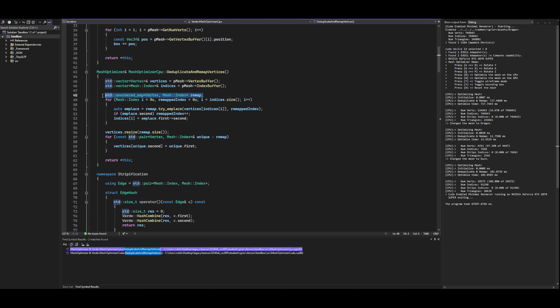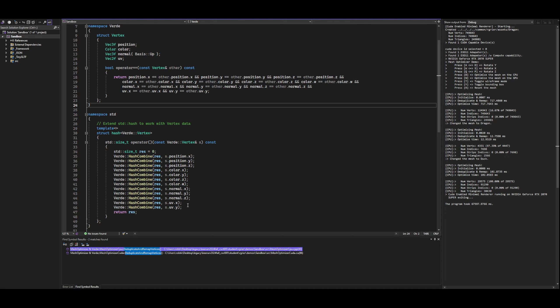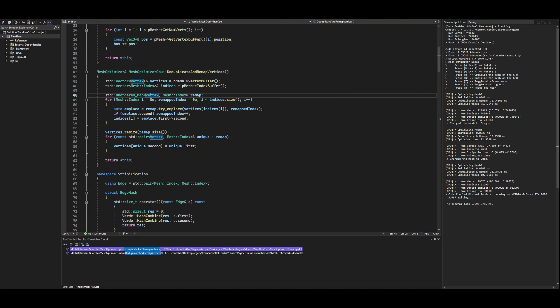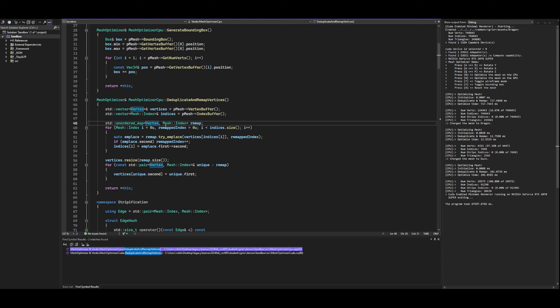Then I create a hash map where the key is actually my vertex, and the value is going to be some new index. The way I use vertex as a key here is I added a hash function for vertex, which just combines all of the elements of the vertex into a hash function. And then I also define an equality operator, which uses exact equality for all the components. And then I can use it as the key here. So this allows me to quickly look up a value based on the vertex's unique footprint.